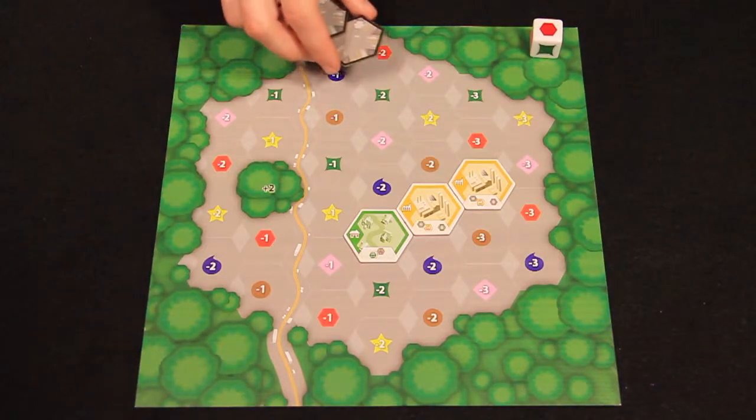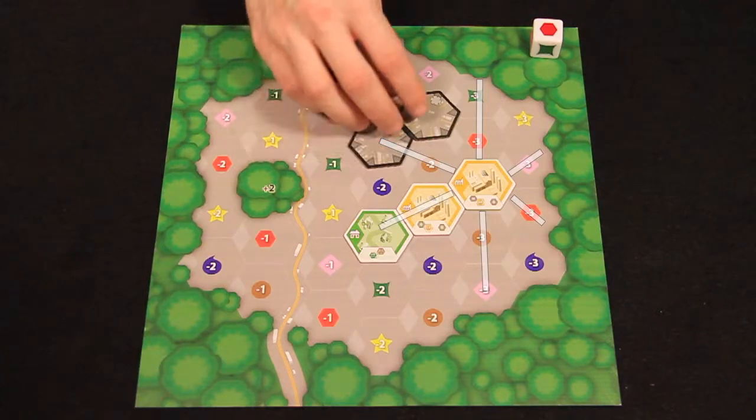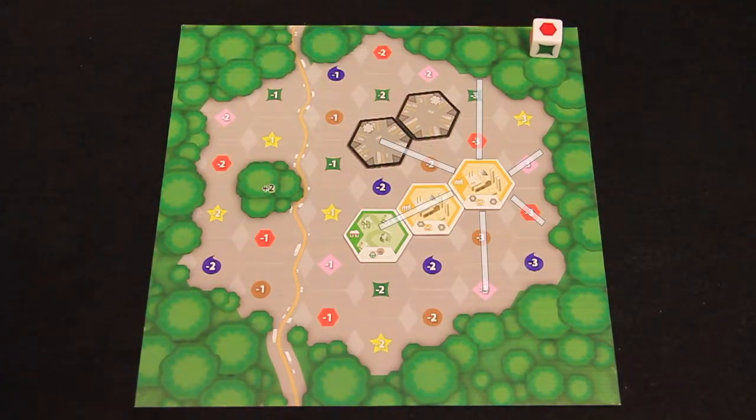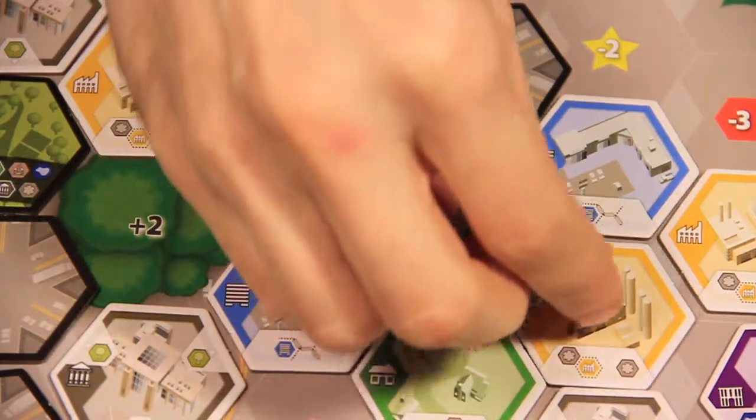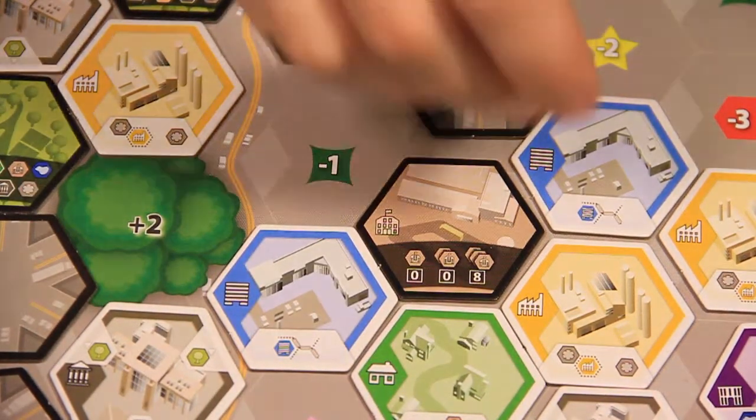Industrial zones allow the player to place up to two road tiles on any empty space within two hexes of the industrial zone tile. Commercial zones allow a player to place up to three sidewalk segments along the intersection between spaces.